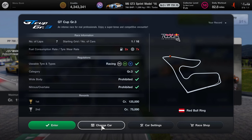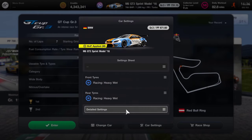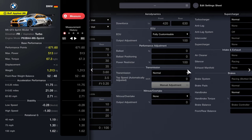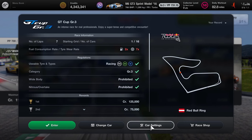We're going to be doing this race in the BMW M6 GT3. I initially ran this with the heavy wet tyres but I found those to be way too slow against the AI, so we're actually going to change to intermediates. The suspension and differential are completely stock. The ECU output adjustment is 100, ballast is 0, power restrictor is 100. Transmission and all those items are stock. I've just changed the silencer to racing and the brakes to racing slotted discs — otherwise this is pretty much a stock vehicle.